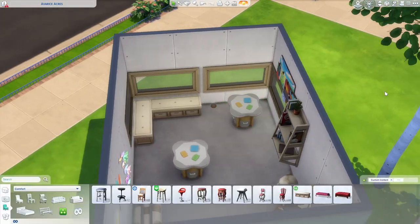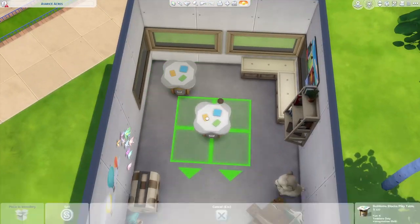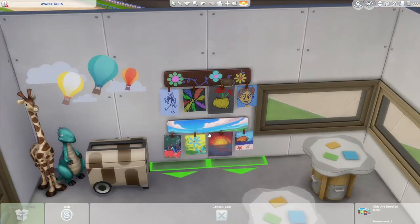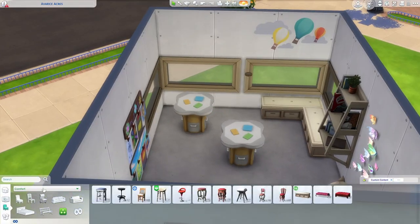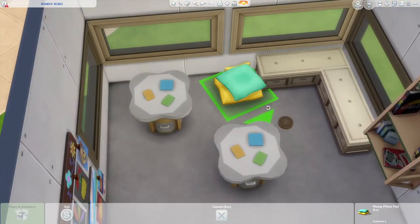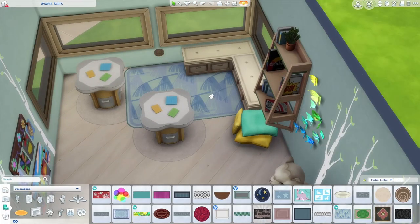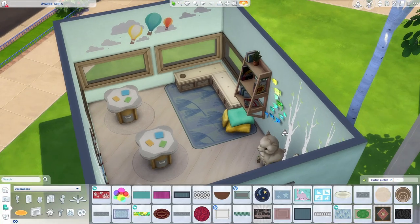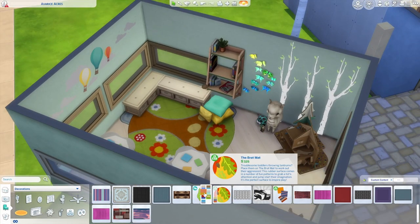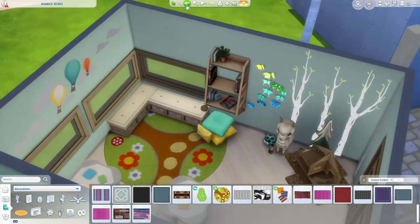Originally I wanted to do two versions of this lot — one that was just base game, and another where I added items from Parenthood, Toddler Stuff, and Kids Room Stuff. When I looked at the lack of items in base game for kids and toddlers though, I just couldn't bring myself to do it. There's no playground equipment for toddlers and no special activity objects, and the only swings kids can use all come in paid packs. We desperately need more objects for toddlers and kids in base game. I'd love a swing set with both a standard swing and a toddler seat swing, a toddler slide, and a kid slide. I'd have hoped the new base game update would bring some of these things, but I haven't heard of anything like that coming.